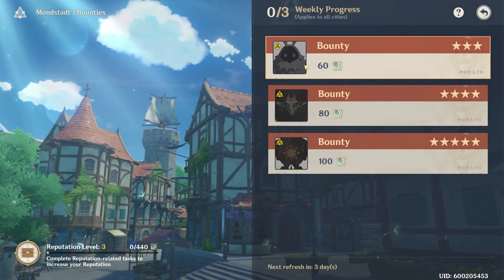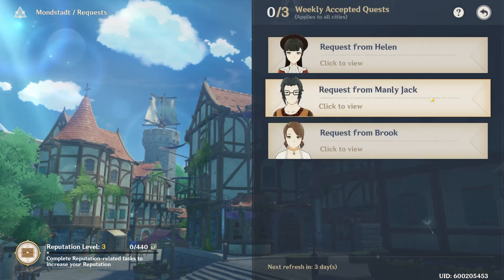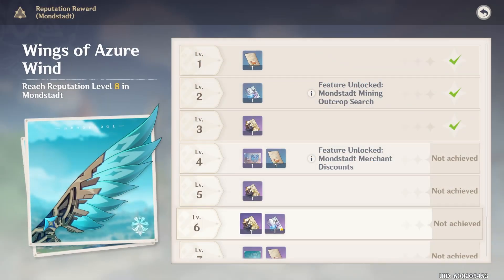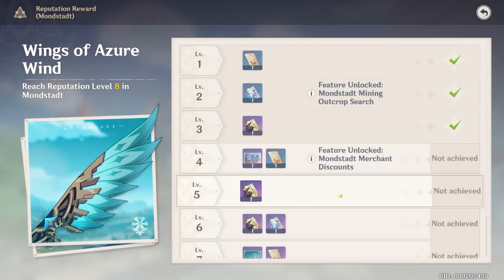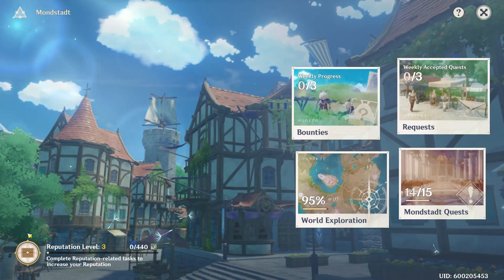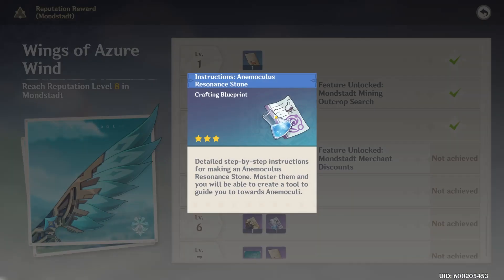Doing some rough napkin math — and I'll get into this in another video — I think it's going to take roughly six weeks to complete either one vendor or both vendors. It might be six weeks per vendor; I need to go over the details and we'll cover that in another video on how to optimize it. This is why I say you have to focus on one city at a time until you get the item you want. I'd say bring both cities to level three, then once you're done with that, focus on Mondstadt.